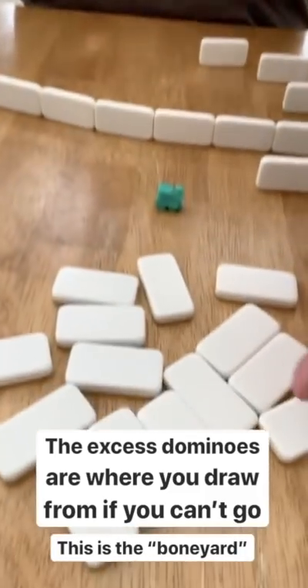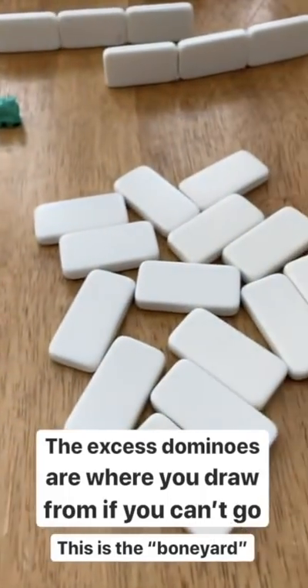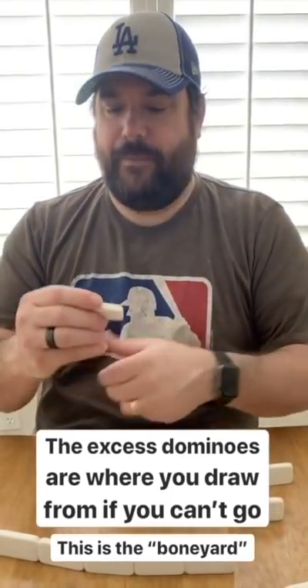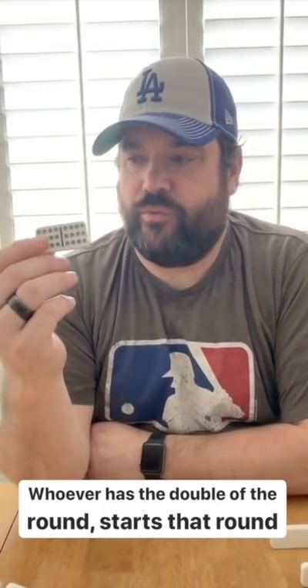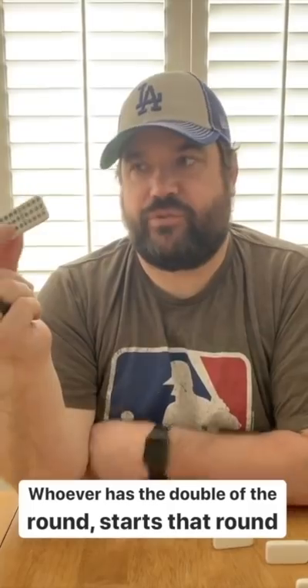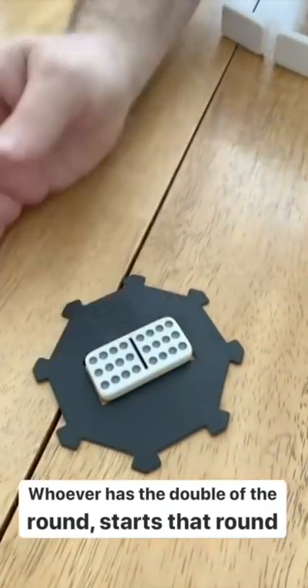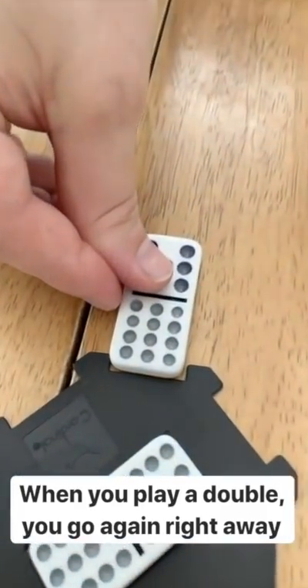The rest of the dominoes we draw from two stacks for convenience — that's the boneyard. We're using up to 12-sided dominoes, so the first round starts with the 12. Whoever has the double 12 goes first. I happen to have it, so I go first. Whoever puts down a double always gets another turn right after, so because I started the game, I'll put down my second domino.